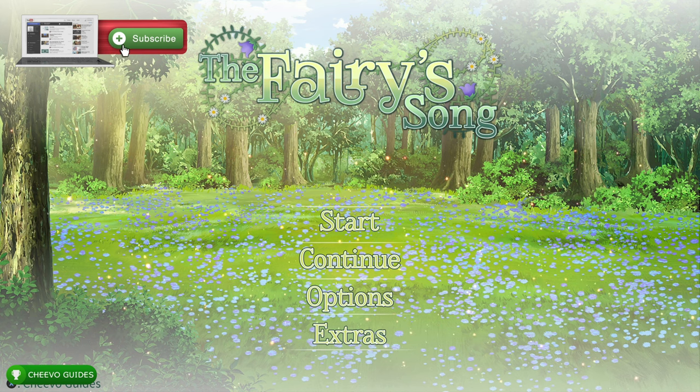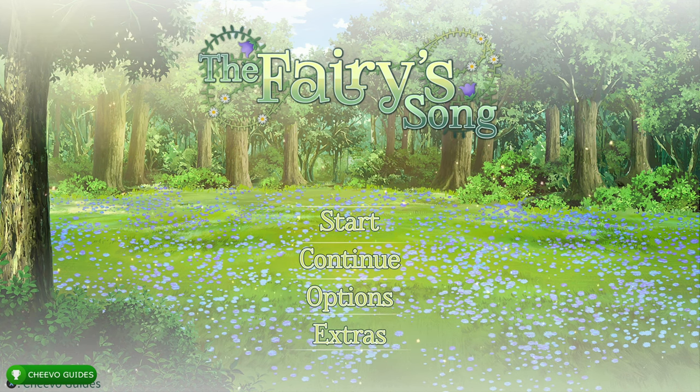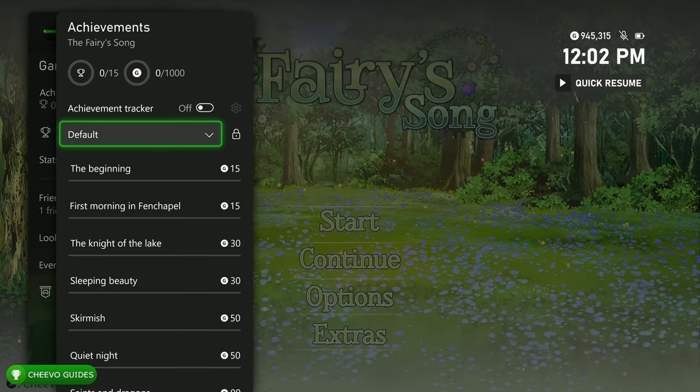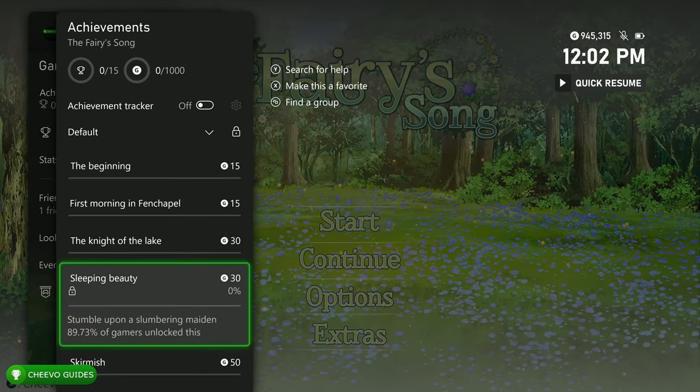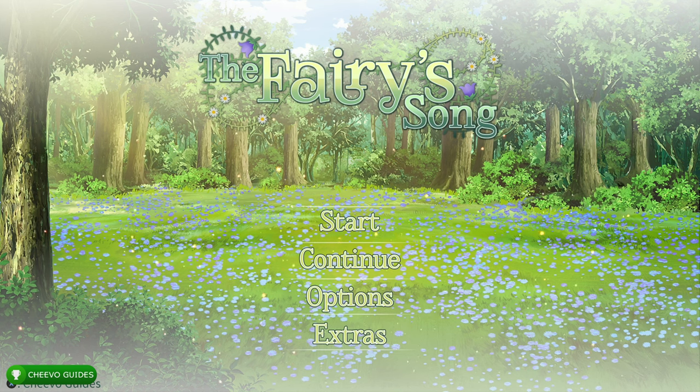This game is definitely one of the easiest completions or platinum trophies of the year, as it's a fairly short visual novel with no dialogue choices. To unlock all the achievements or trophies you just need to get to the end of the story. You can fast forward through the whole thing in about two minutes, giving you a super easy 1000G or platinum trophy.